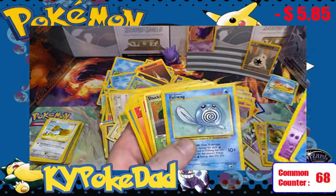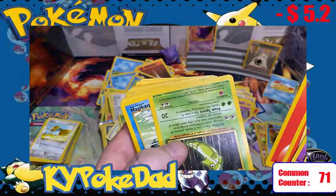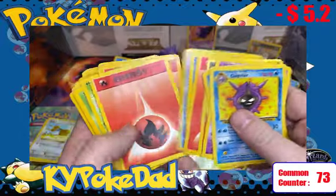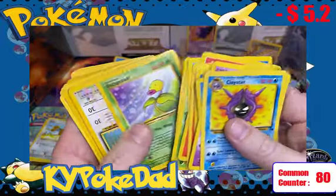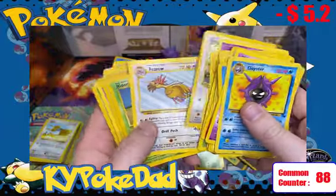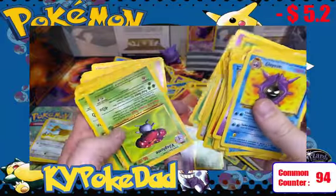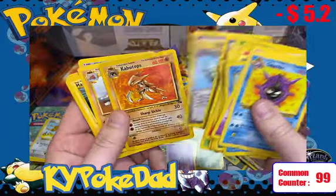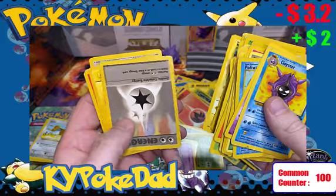Another Cloyster, Poliwag, Shuckle from Power Keepers, some Energy Cards, Metapod, Magikarp, Shellder, Fire Energy, Cloyster again, Zubat, Bellsprout, Jigglypuff, Koffing, Nidoran, Slowpoke, Rattata, Nidoran again, Weedle, Pidgey, Haunter. A couple of other Jungle and Fossil cards coming through — Energy Search, Kabutops, and Dugtrio non-holos at $1 apiece.